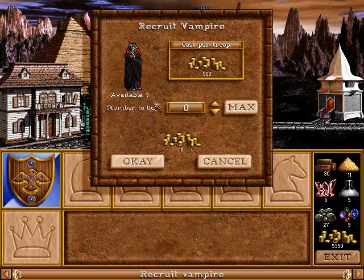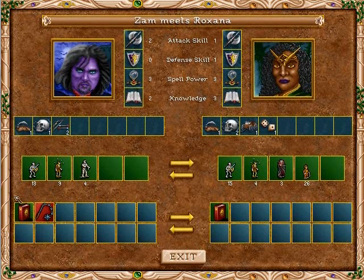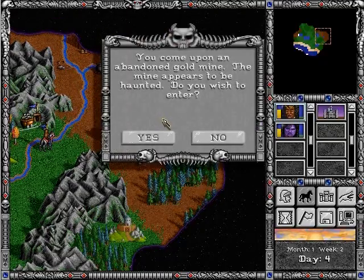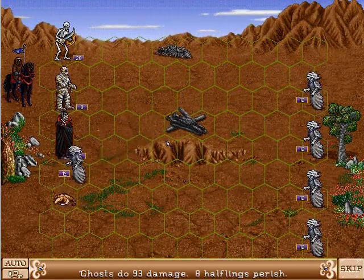In this example, we can recruit more vampires now. Did I mention the developers thought of everything? Heroes are allowed to trade artifacts and even their units back and forth, as long as they meet on the map — a great feature for multiple heroes. Some gold mines are haunted; if you decide to go in, you're attacked by ghosts. You must win the battle in order to obtain the gold mine.